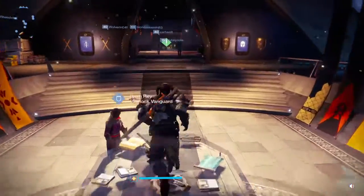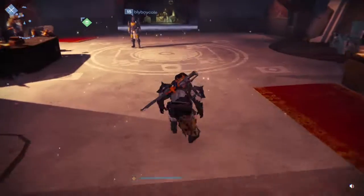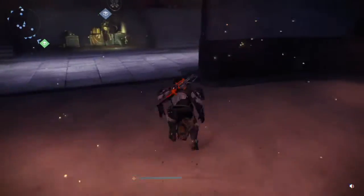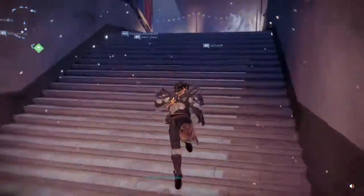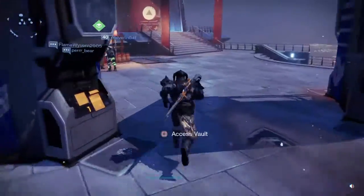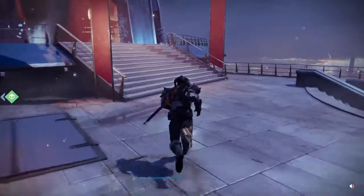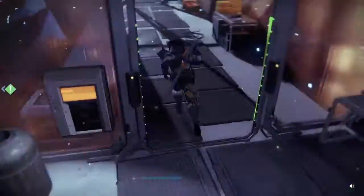The Lost Broom basically has the same speed as the Iron Gjallarwing or any other sparrows or vehicles. We're going all the way over to the Hangar to show you where it is.